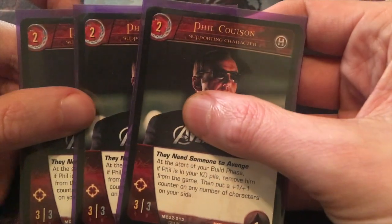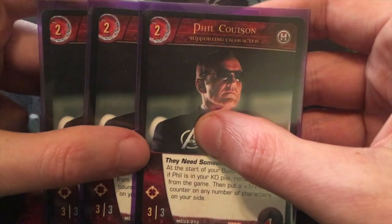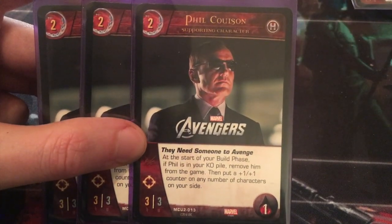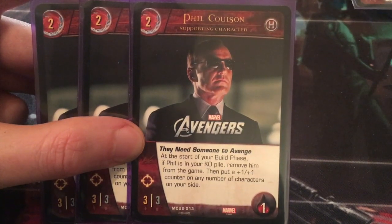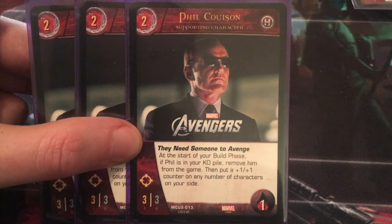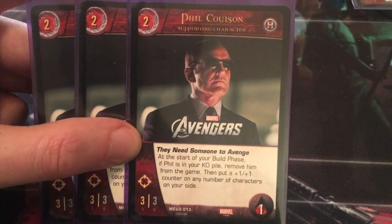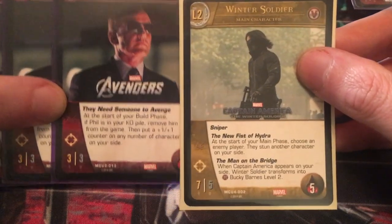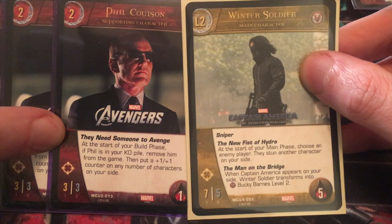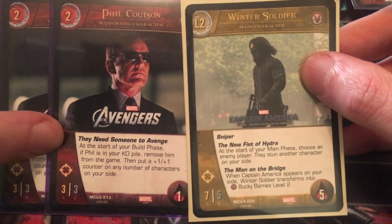Next, I have three copies of Phil Coulson. I had four in here, but I eventually replaced one with another character. His power: Here, they need someone to avenge. At the start of your build phase, if Phil is in your KO pile, remove him from the game, then put a plus one plus one counter on any number of characters on your side. That's a great way to encourage your enemy not to attack him, because they don't want to give you plus one counters. Or, if you happen to be Winter Soldier level two and Phil's the only one out, then your opponent will have to choose Phil to be stunned — you'll lose Phil but then gain that plus one plus one counter on the next turn.